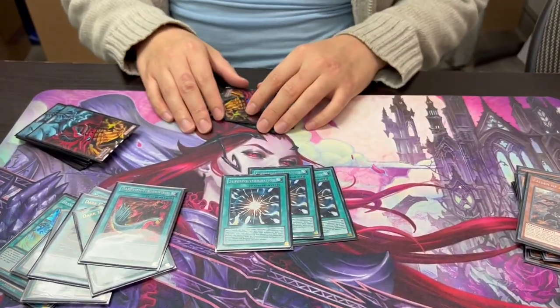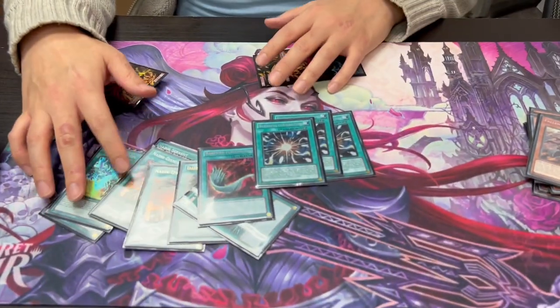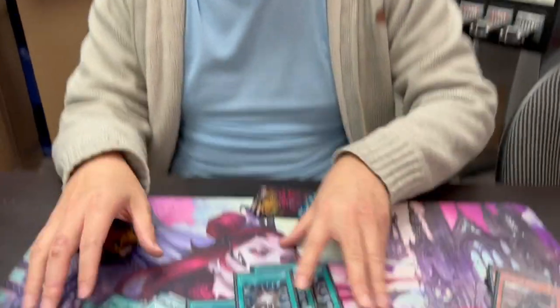And then the best card in the deck — two of them, probably. Just crack their board and then they can special on me after I summon something. Do you want to go first or second with this deck? First, but I can go second too because I play board breakers. Nadir can help, Brand Fusion can also go first or second. No longer do you just scoop if you lose the dice roll like the old format — sometimes you make them go first so you can OTK them, or you go second to break their board.